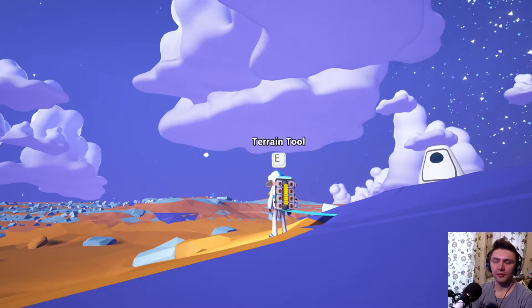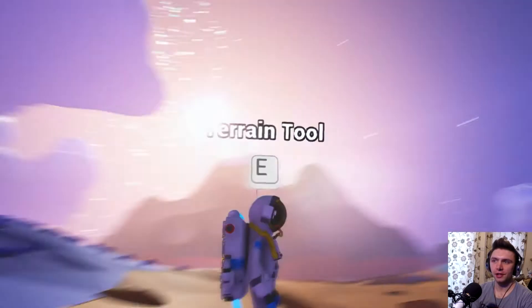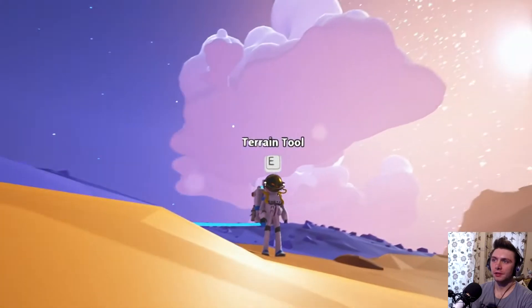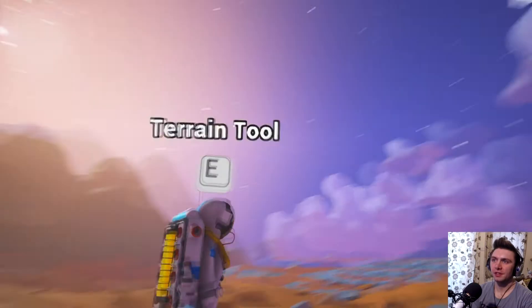Hi guys, we're back with a new game now. I'm going to be playing it with my friend Hux, and it is Astroneer. He should apparently be pinging in somewhere around here. You are meant to just appear from the sky, aren't you?